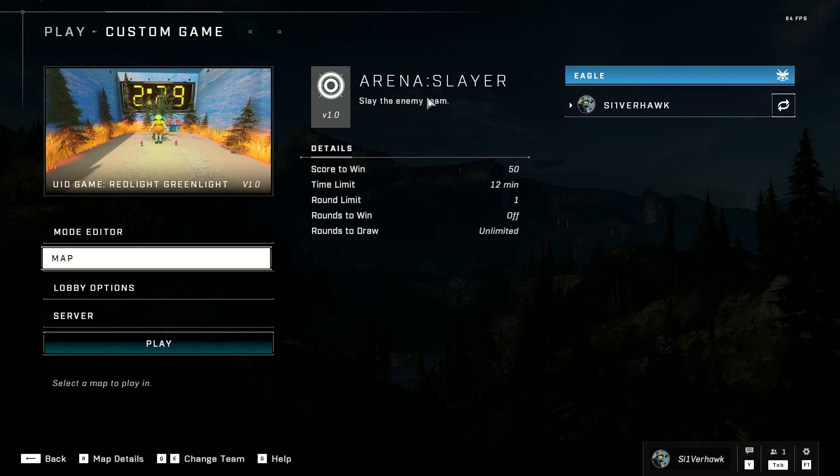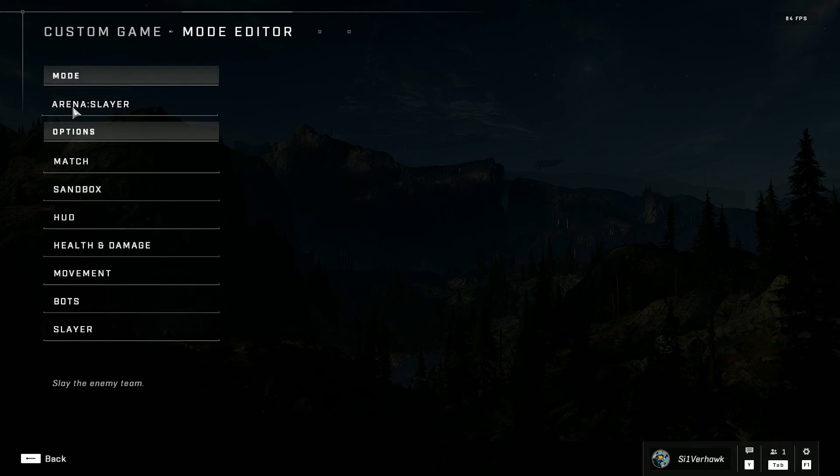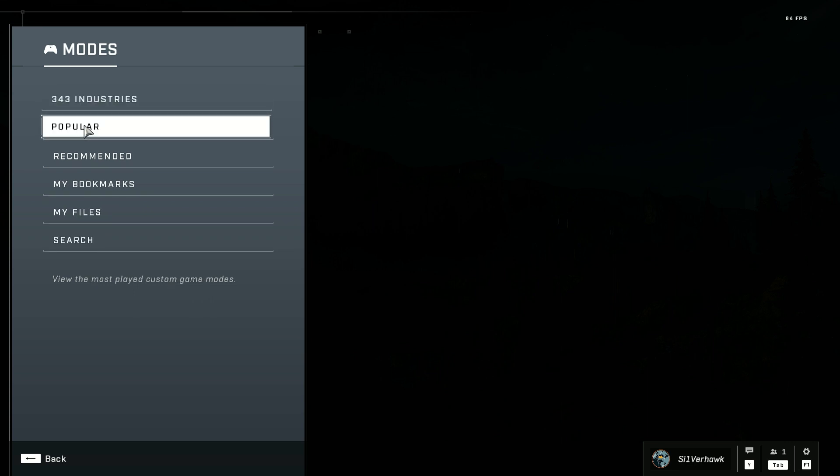Now that you got your map selected, you're going to go to Mode Editor. You're going to click the mode. Make sure to hit Popular, otherwise the mode won't pop up.